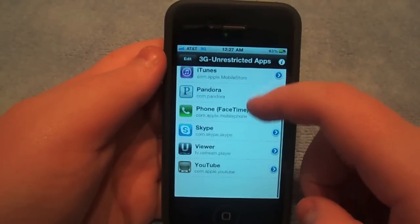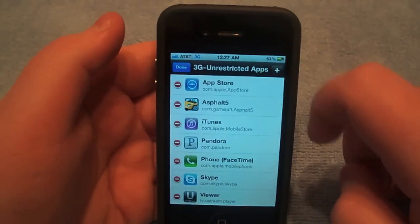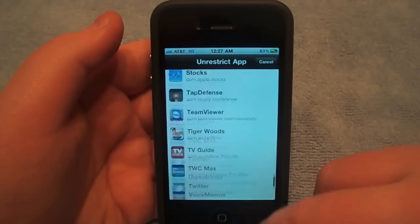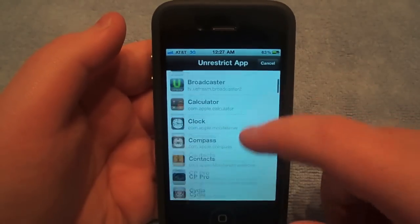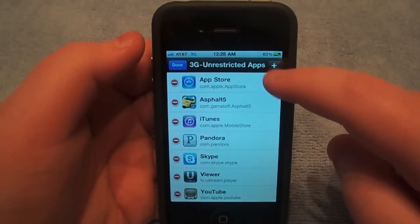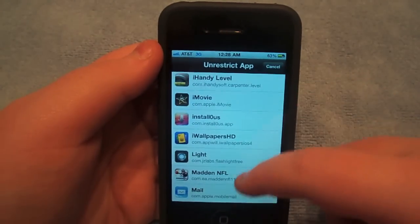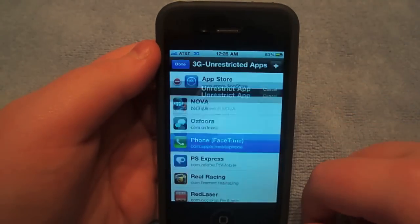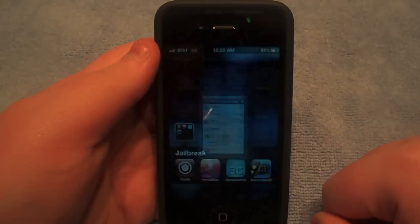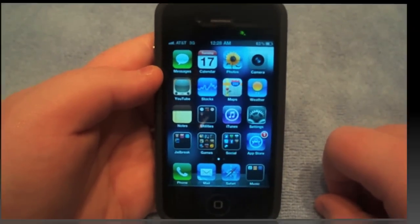When you launch it you're going to have nothing in here. What you're going to want to do is hit Edit, hit the plus button, and search for the app you want to use. In this case it will be the Phone app. I'll remove it and re-add it for the Phone — done. Now I've just enabled my phone to make FaceTime calls over 3G.